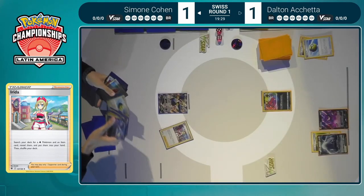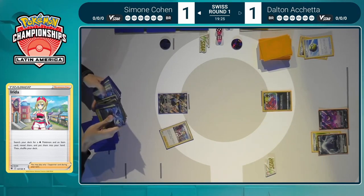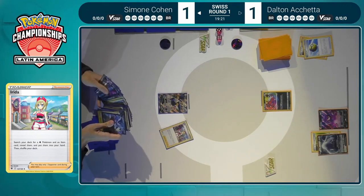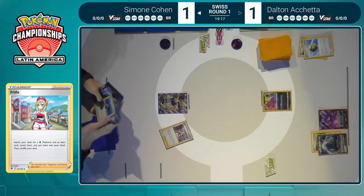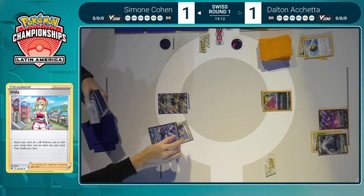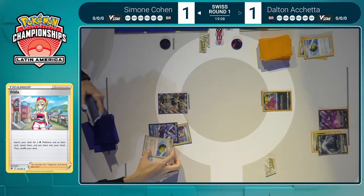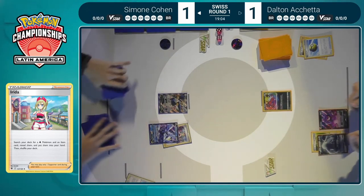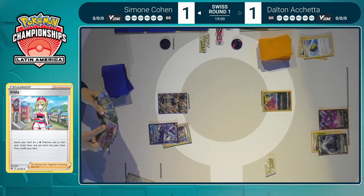If you could play Irida on turn one it would be so strong — get that Battle VIP Pass turn one, get another Water Pokémon, maybe an evolution even for next turn. But can't play one on turn one, so Simone was just forced to pass. Now able to get a little bit of help here. This is going to be the only Capacious Bucket in her deck — she prized two copies and plays three, so there will still be one. There's still a way to get Water energies out of the deck, which is definitely something she's going to need.